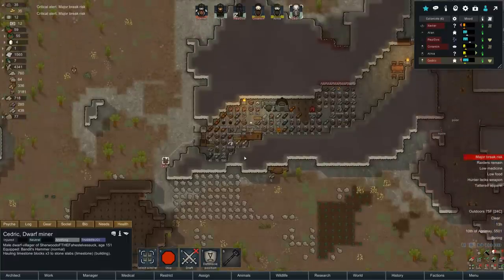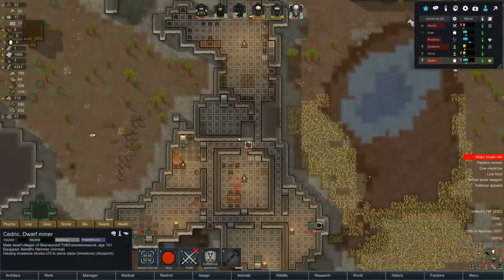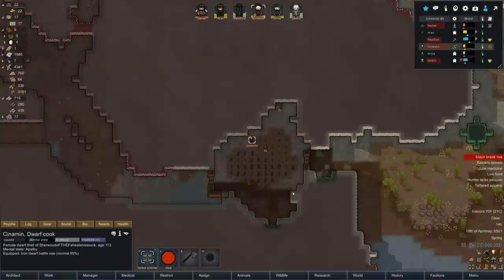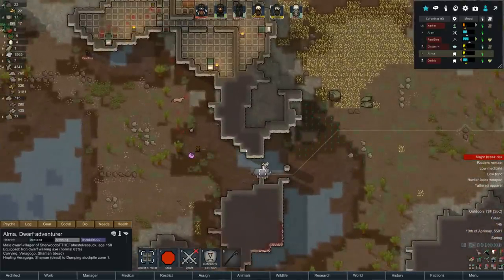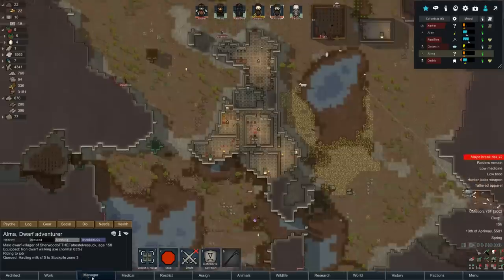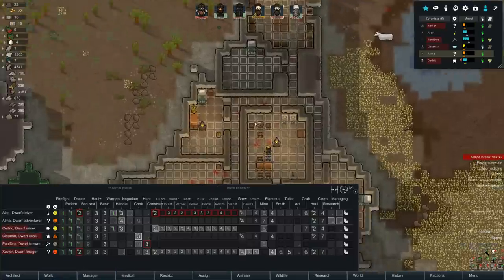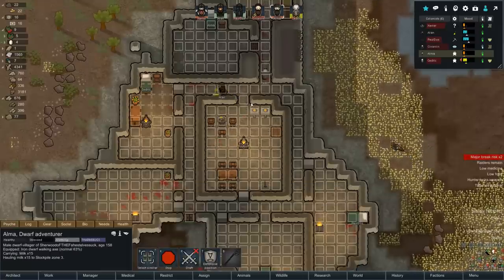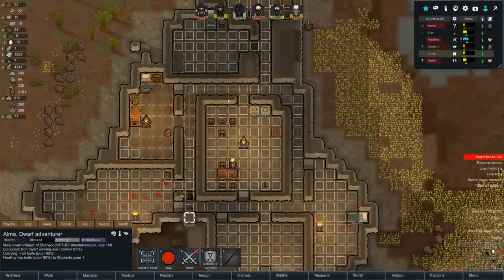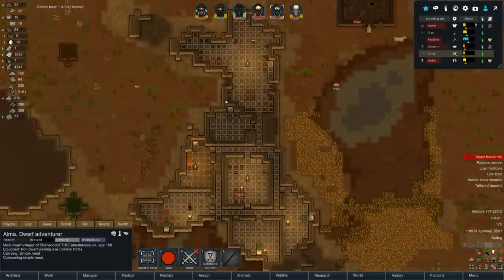There's a lot of stuff to haul. Cedric is just bringing in one thing at a time because of mental apathy. Cinnamon observed a rotting corpse — not surprising at all. Ulma is hauling the final corpse, which is nice, and then we'll have a bunch of hours where everyone's going 'oh no, we saw corpses' — maybe 13 or whatever from the cleanup. Alan is cleaning, and at least that's taken care of. We'll get rid of all this blood and everything will be back to fine and dandy soon. That raid was a bloodbath.